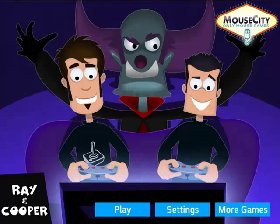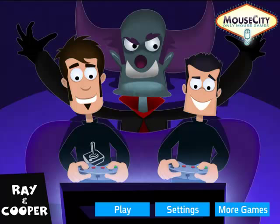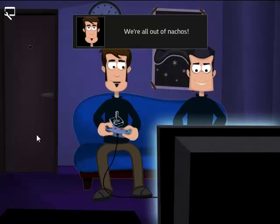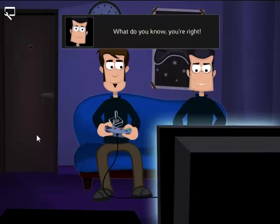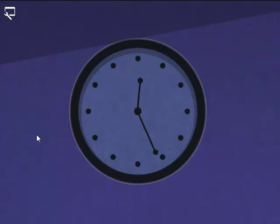So right now we're playing Ray and Cooper — let's get straight into it. Ray, we're all out of nachos. What do you know? You're right. So how about you go to the snack attack shop and buy some more? Alright, I'm taking your wallet. Hours pass by. It's getting late. Where is Ray? I'd better go out and look for him.